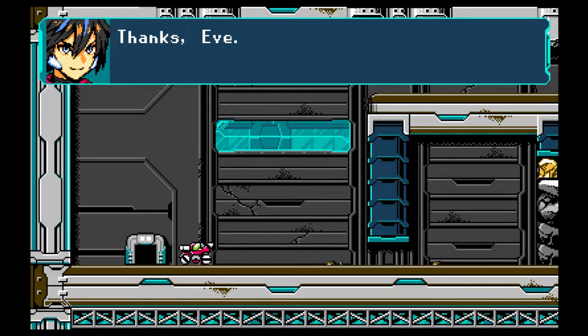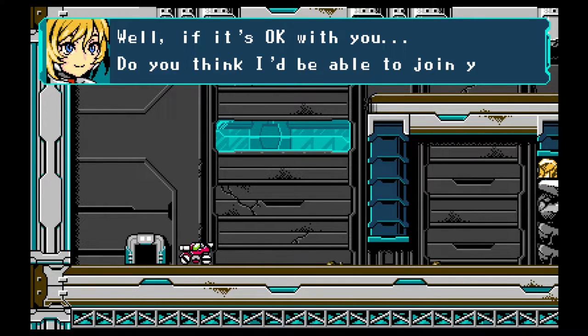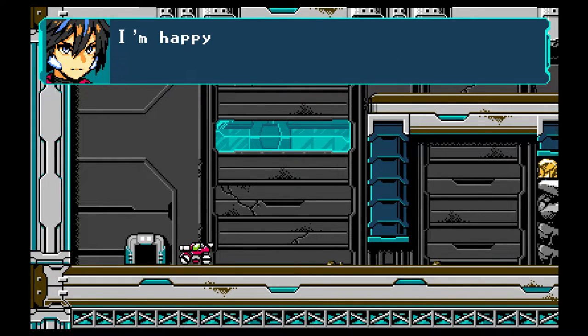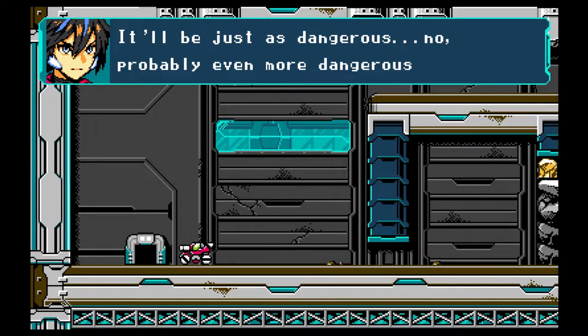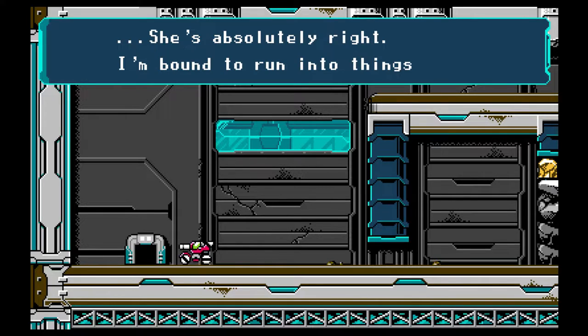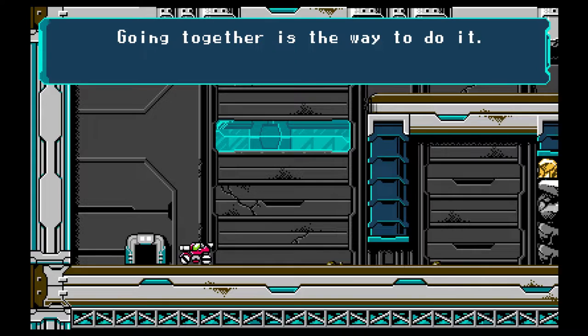Hey Jason, I'm finished tuning up Sophia. Thanks, Eve. By the way, now you're back on your feet — what are you going to do now? Well, if it's okay with you, do you think I'll be able to join you? You helped me so much back there — I want to return the favor. If you're using Sophia to find Fred, I think I could really help you out. I'm happy to hear that, but we're going to have to fight some mutants — it'll be just as dangerous, probably even more dangerous. I know, but if you're in danger, I might want to save you too. That's — she's absolutely right. I'm bound to run into things I won't be able to do on my own going forward. Go together — we do it.